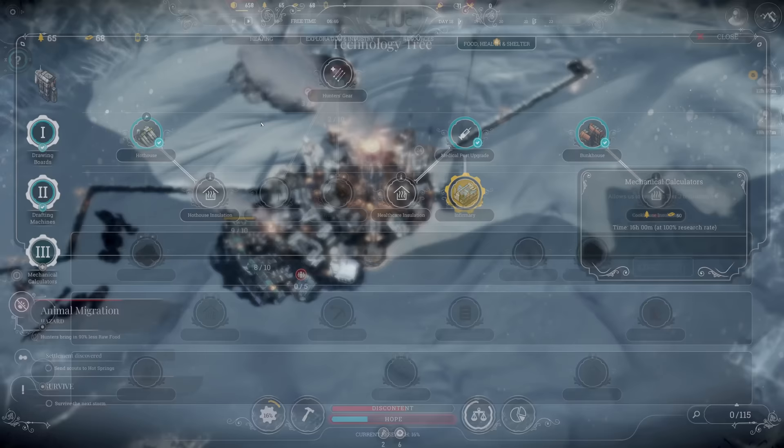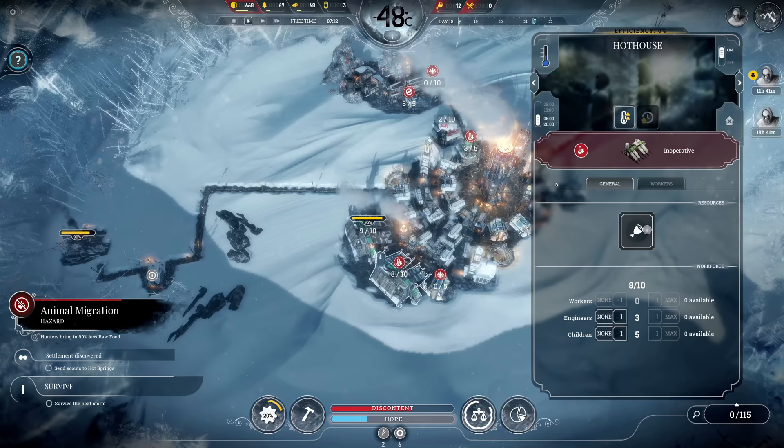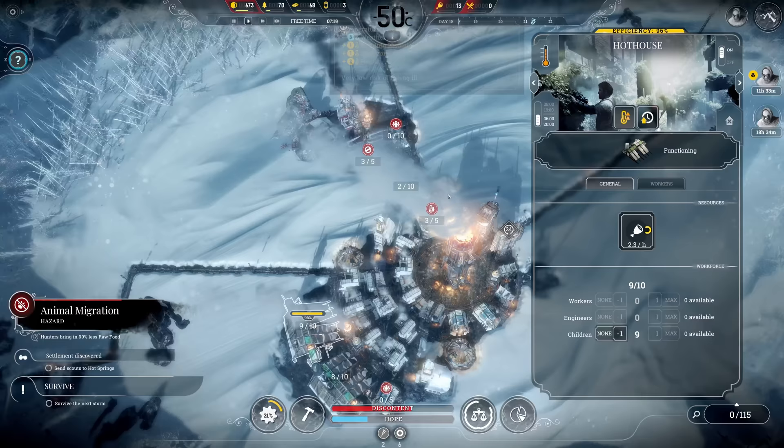We are about to research the infirmary, and after that I'd like to go for tier 3 mechanical calculators. For that we need to stockpile 100 wood, so I hope we can achieve this today. And there it is - temperature drop. With that we'll actually need to activate the heating in the hothouses so they still function.